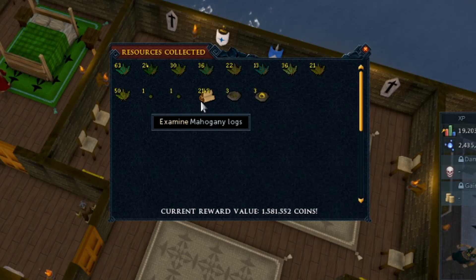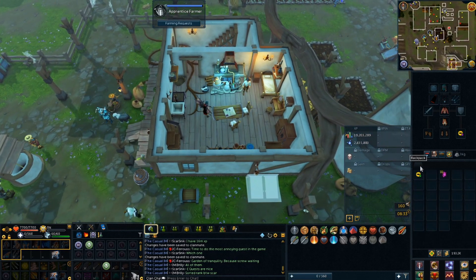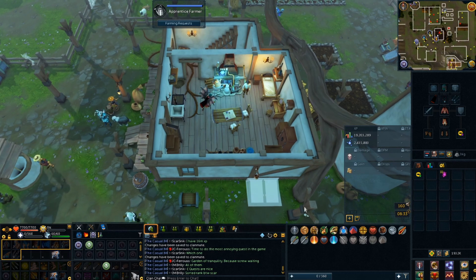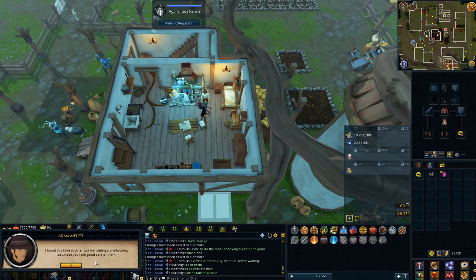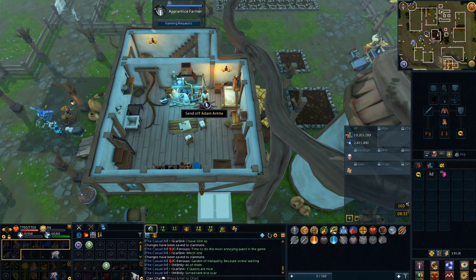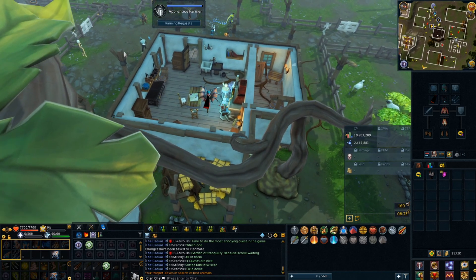Although I do need to try and turn all those logs into planks at some point, which is going to be pretty horrible. Another day, another time to check my trapper — I really just need a matching chinchomper. That's all I want. And I got a chicken. Brilliant. A chicken's not what I needed, but it's some beans so let's send them back off and grow them up and see what we get.